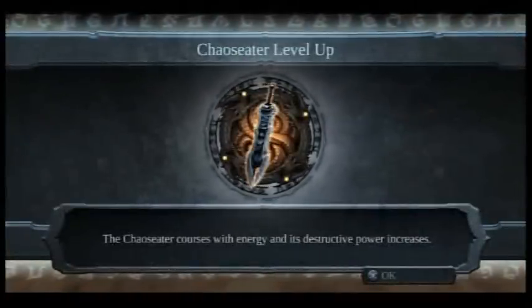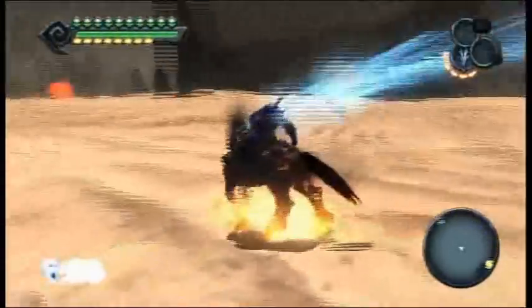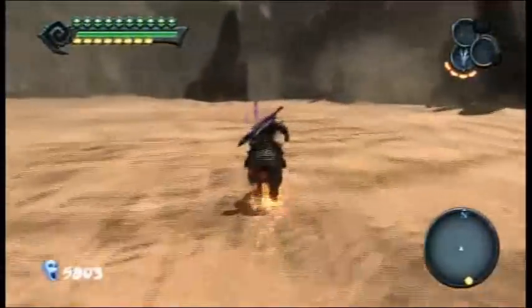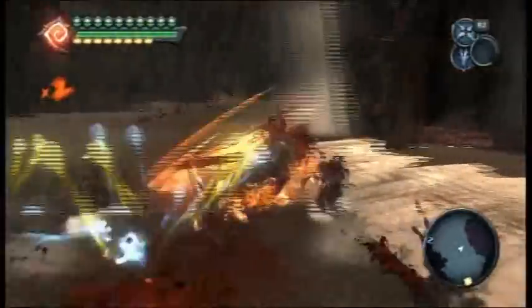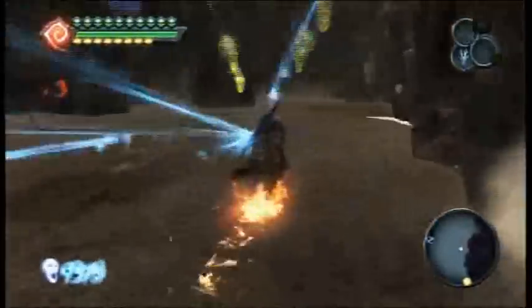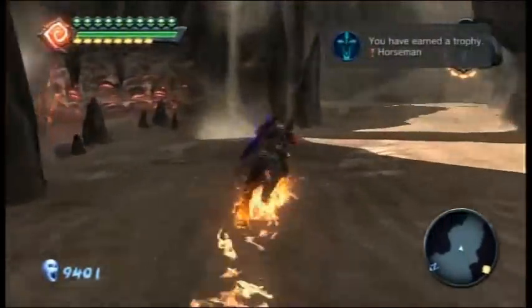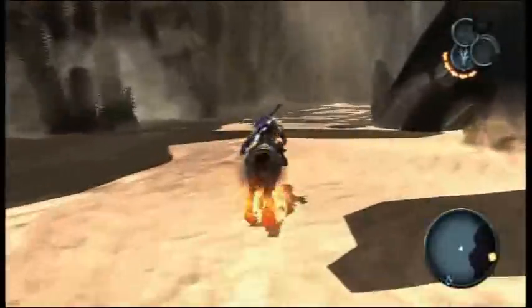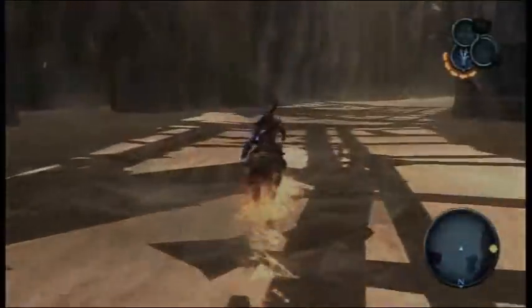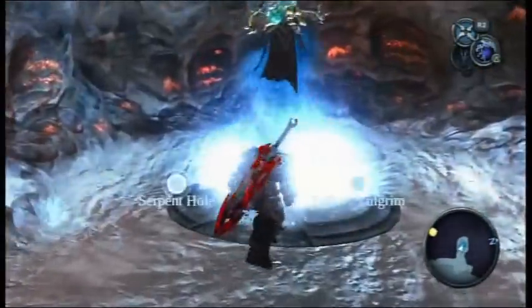Look at that — Chaos Eater has leveled up. Good thing I decided to record this anyway. Now we are at level four. And look, I got the Horseman Achievement, or Trophy, whatever. I think that's for killing 150 people on horseback. Alright, I got my 10,000 Solves now, which means I can afford the final Wrath Core.